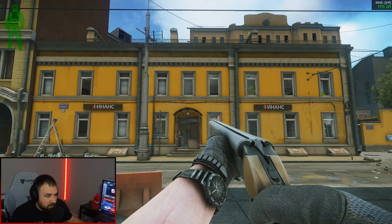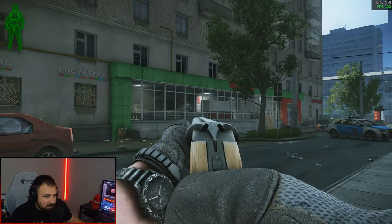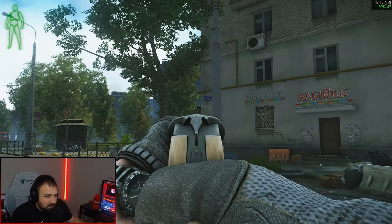Here's the building we need to go into, marked with the Red X on the map. That is the Sewer River Extract, that's the little grocery store I was talking about, and that is Nikita's bar.